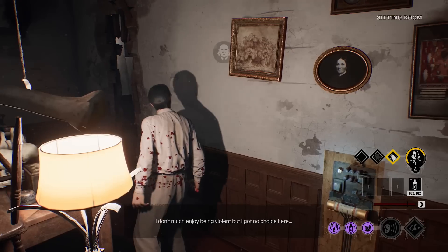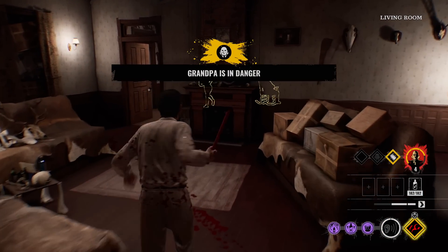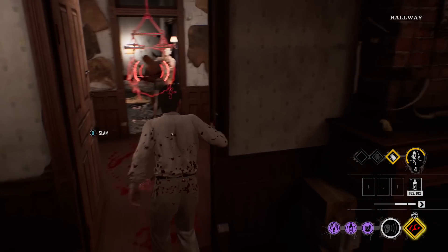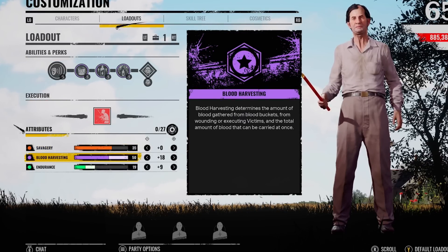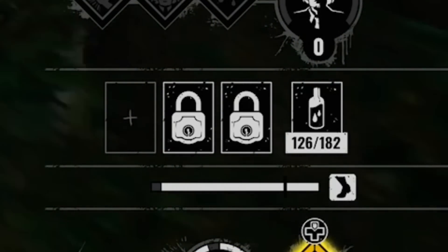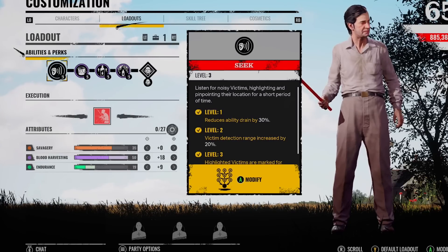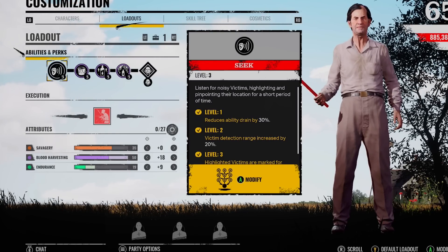Obviously, I know that there is a perk that victims have that destroys Grandpa's levels really quickly, but at the same time, the victim's putting himself in a scenario where he could just get one-shot if Leatherface or a chaser is actually guarding him. And if you have all of the blood harvesting perks on and max out your blood harvesting, you can carry up to 182 blood, and that is pretty huge. You only need one other person to help give Grandpa the blood and straight away you're able to get him to five very quickly.